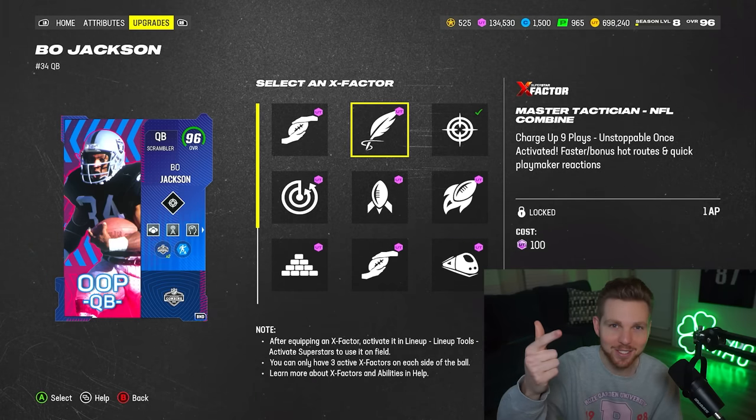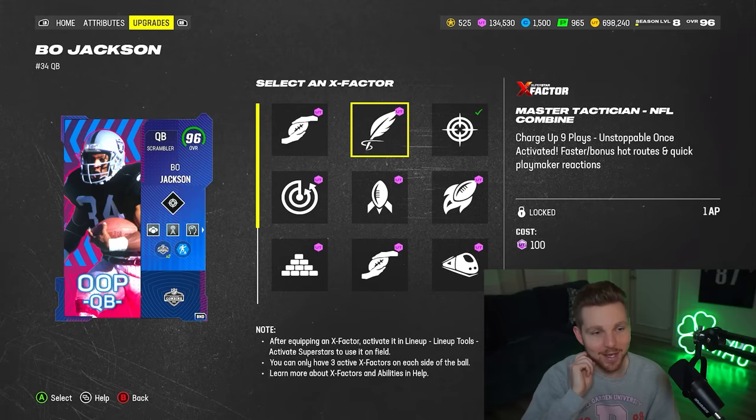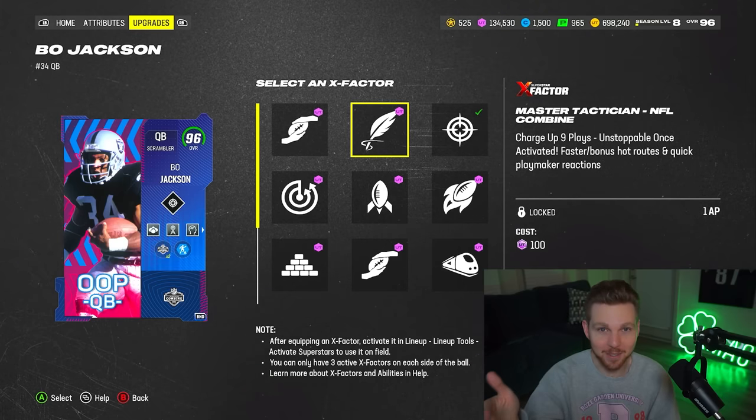It's Conductor, Hot Route Master, and QB Playmaker all combined for one AP. So now you can see why we've banned starting X-Factors and X-Factors similar to that. It's not technically starting on in tournaments and money games.